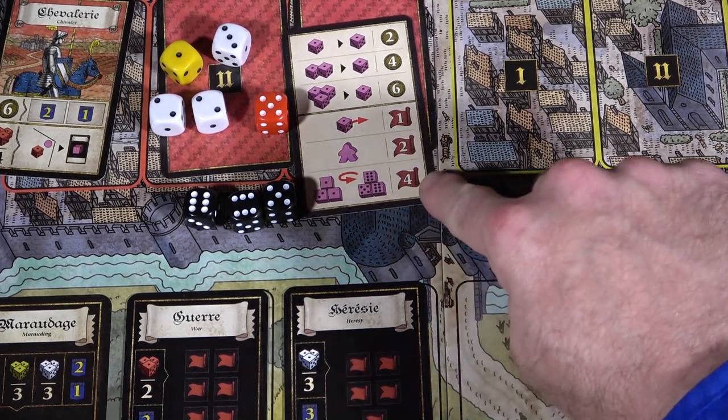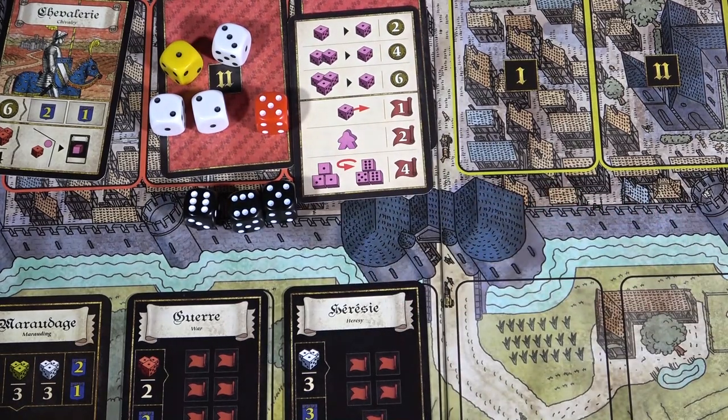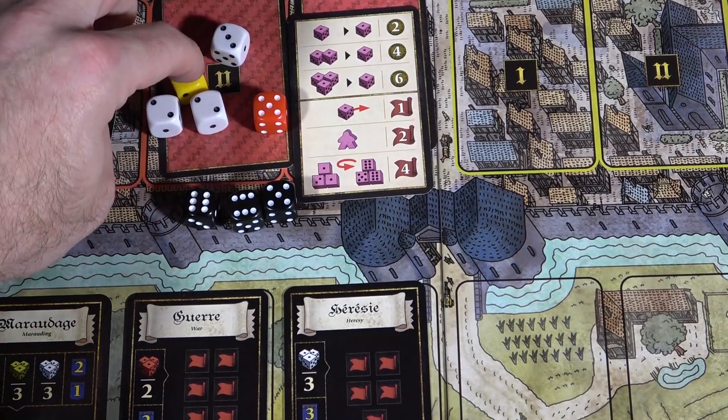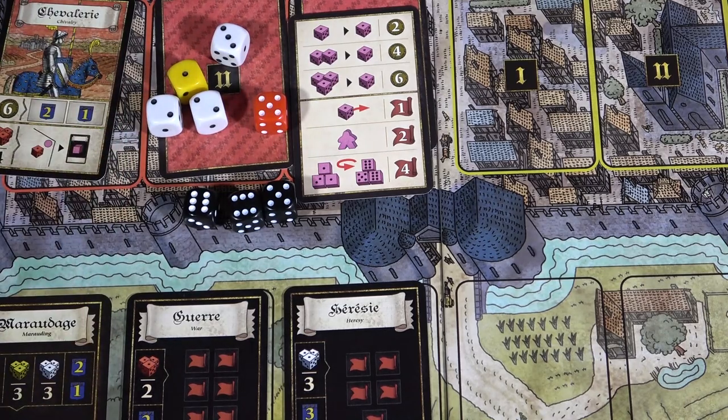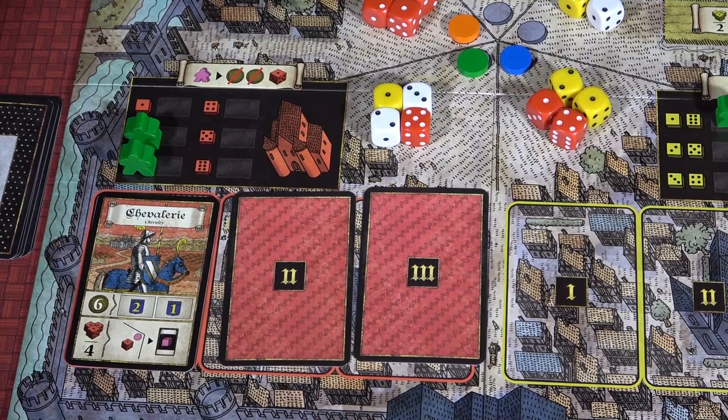Now that you're done with the events phase, you can get to the meat of the game, which is taking actions. To take an action on your turn, you will simply choose any number of your dice, usually of a single color, and then take one of the standard actions. You could activate one of the activity cards that has been revealed.